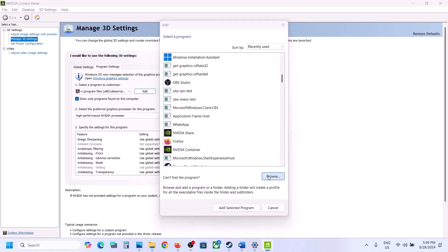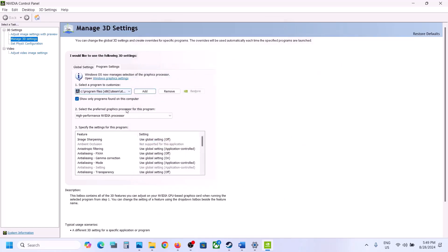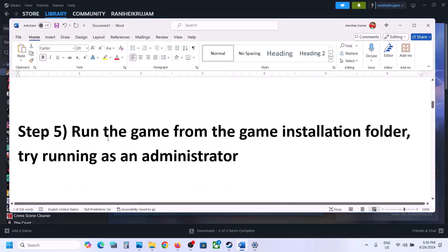If you see the game in the list, select it. If not, click browse and go to the game installation folder to select the game exe file. Once the game is added, select 'high performance NVIDIA processor' at the bottom, then click apply. Make sure you hit apply, and then launch the game and check.